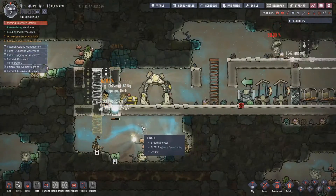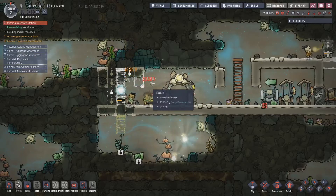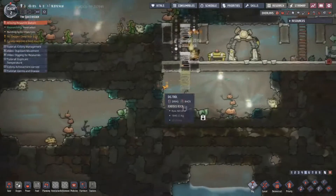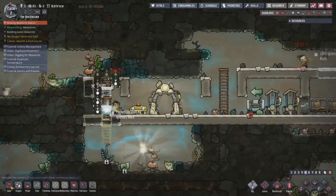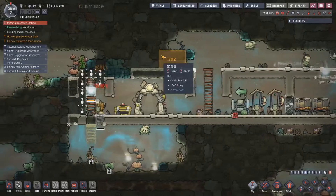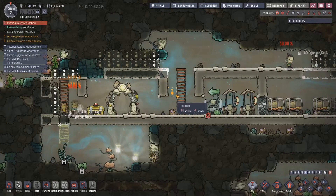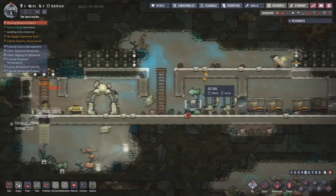Part of the problem though is that I have to deal with the oxalite right here. I don't want to eat through the oxalite because it's going to save my ass. Whether I like it or not, it's going to do a lot of work. Once I actually get down here, I can mine out this metal and go from there. We are screwed on metal for the most part.